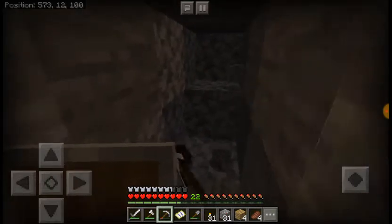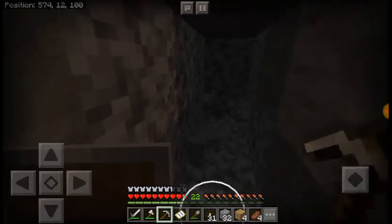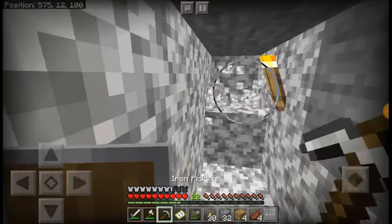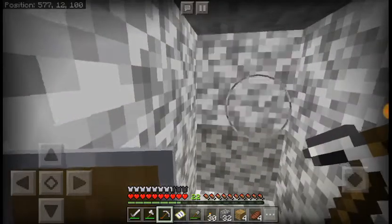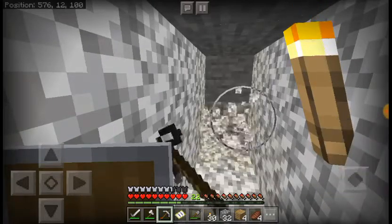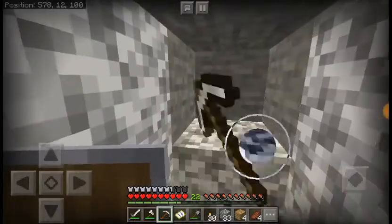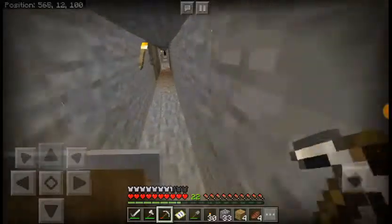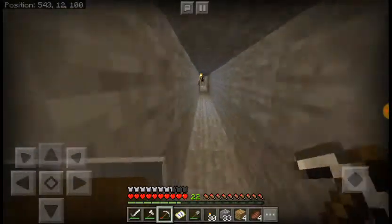I am near a cave, which is why I'm mining slower. There's a witch. I'm just going to turn around and leave, because I'm a scared person.